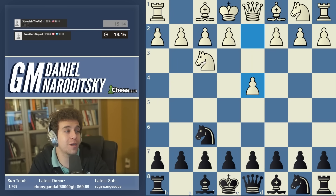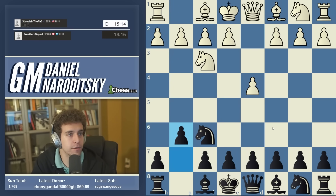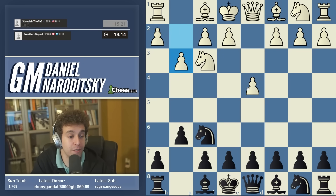Of course knight f3 could also be an independent opening if white plays the King's Indian Attack, but in this case we have indeed transposed to 1.d4 and we respond with g6, which is the gateway to the Grünfeld and the King's Indian. After the game I'll talk a little bit about why I'm recommending the Grünfeld specifically and not the King's Indian.